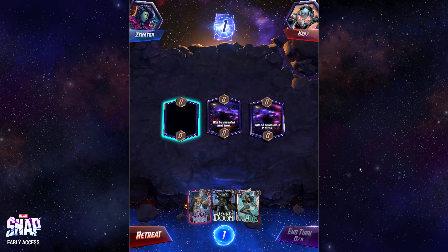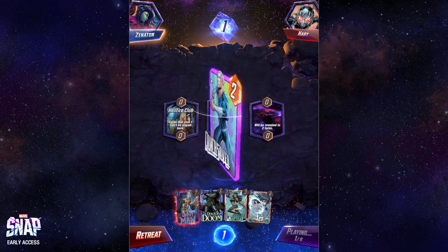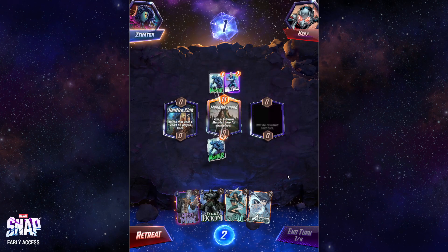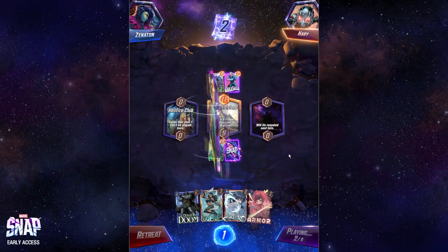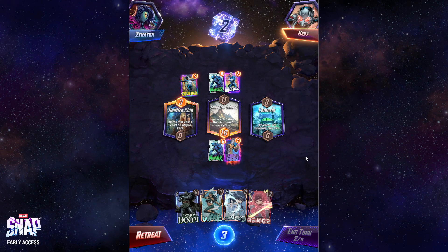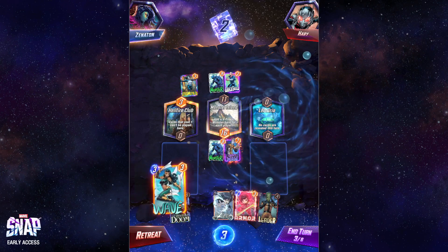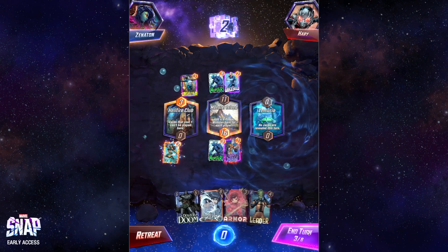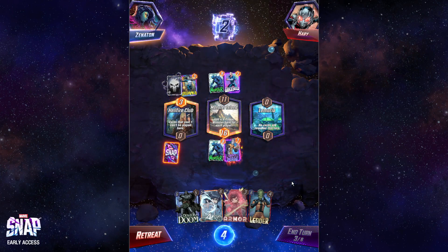Ebony Maw — there's no Sunspot, but I'll take it. Quicksilver — is this Jubilee? Add a nine-power monster here. I'm actually going to Snap because of that. I'm going to Ebony Maw mid to lock off mid. Is this the deck I was playing in my last video? Lemuria is such a bad location for us — it's actually really, really bad. I'm going to play Wave here, I think. Armor on Lemuria. I can still play Doom.